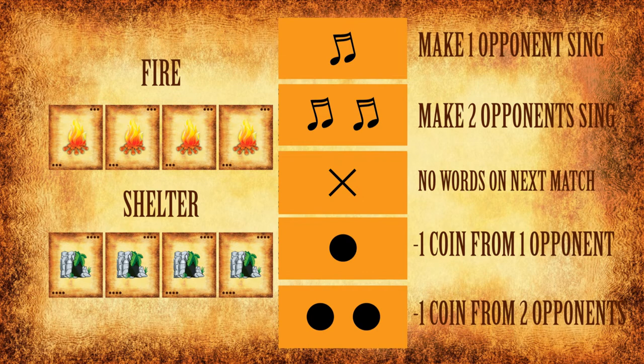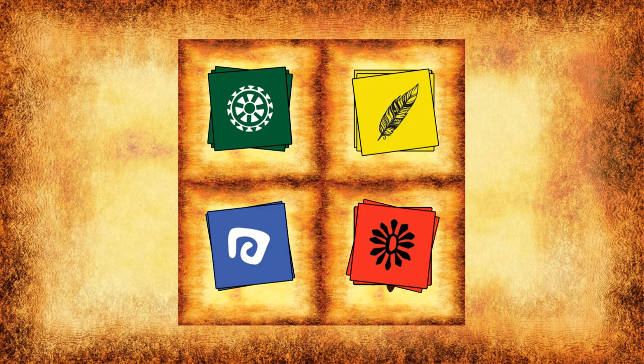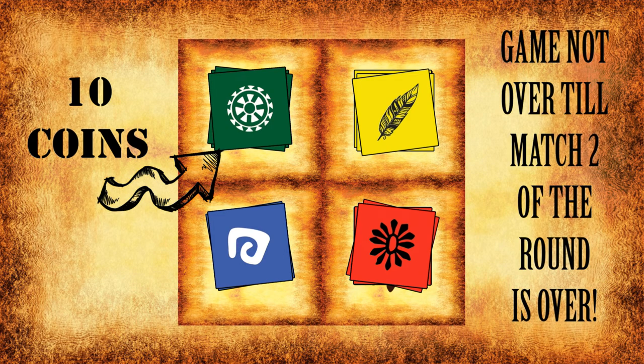Once you receive your reward or punishment plate and execute it, you submit it back, which will be shuffled and stacked for future use. One important rule — the big shot: if you earn 10 coins on match one, the game is not over. Someone can win 2, 3, or 4 coins on match two and then make you lose those coins from the platform. The game only ends if you have 10 coins on the platform after match two of a round.